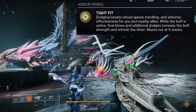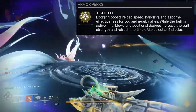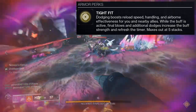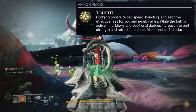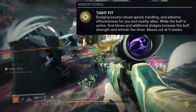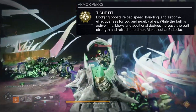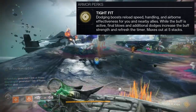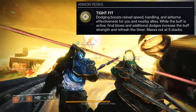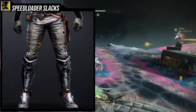The other perk gives reload speed, handling, and airborne effectiveness but it's only procced with a melee, and you can't increase the buff by killing stuff. I don't want to be too negative — they look cool — but if we had an exotic better suited for strand I probably wouldn't be mad. Maybe something tied to our dodge mechanic would've been way better than grapple giving woven mail. Woven mail is super cool, gives extra resilience, but titans have boots with a three-way strand thing, which is just way cooler.